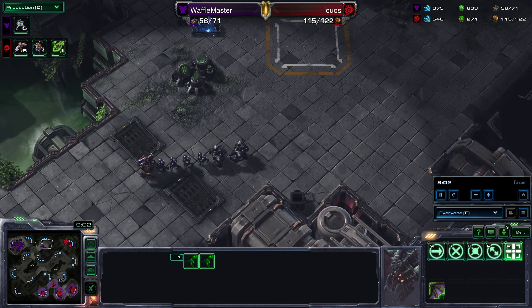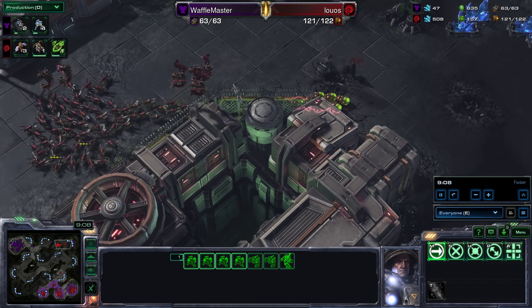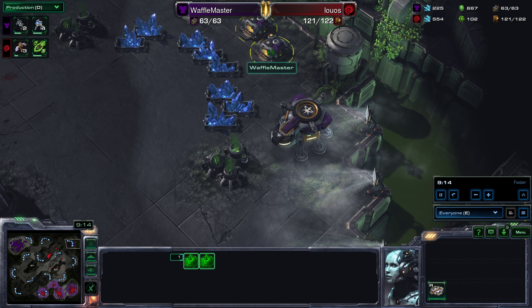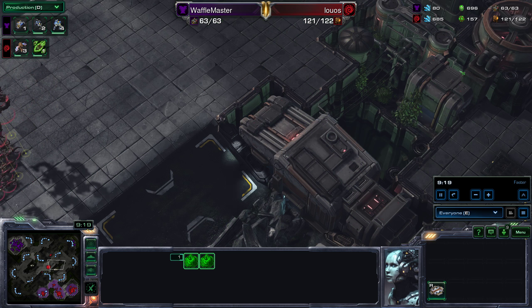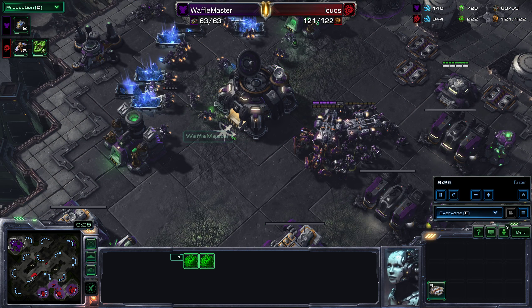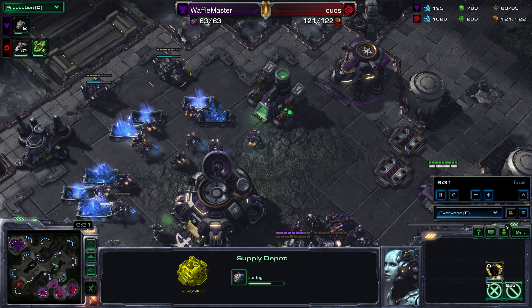Now it doesn't seem like such a great idea, because it's such a long way from home. There is no way Wafflemaster can get there in time to save it. I'd like to have seen some of these Zerglings left behind to kill the remaining supply depots, because if you kill those there's a pretty good chance you could supply block your opponent. And in fact, Wafflemaster is supply blocked. Kill those as well and he's got to create several supply depots before he can build a single unit, and that can be really frustrating.